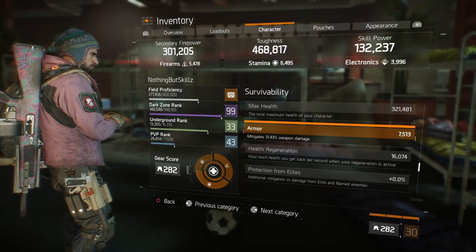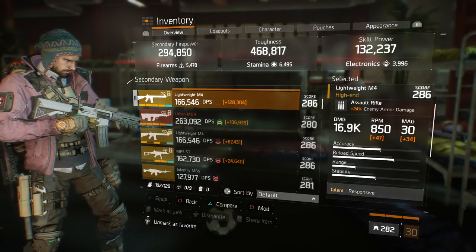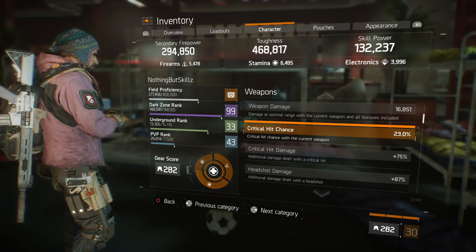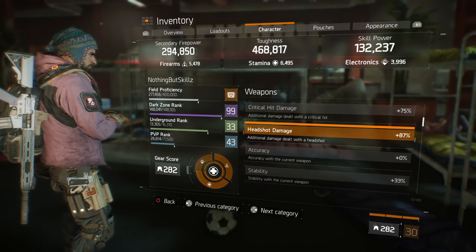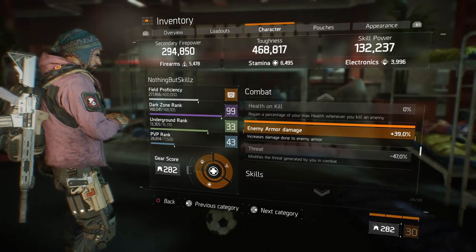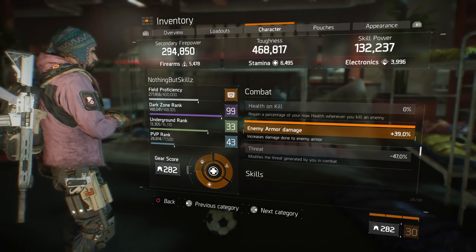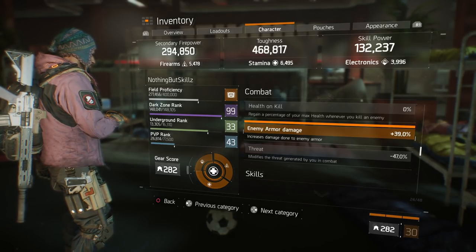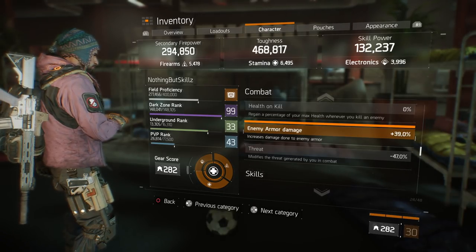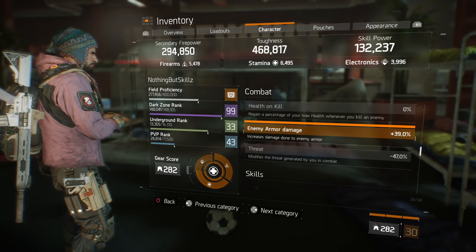If I were to fully optimize this gear set it would be at max armor mitigation. Switching to my M4: critical hit chance is 23%, critical hit damage is 75%, headshot damage is 87%, and enemy armor damage is 39% — so you can see how the M4 is really good for melting NPCs after you build your stack with the Showstopper. Both weapons are really good — you can use one to get the stack and one to melt, or just use the Showstopper non-stop like I do.